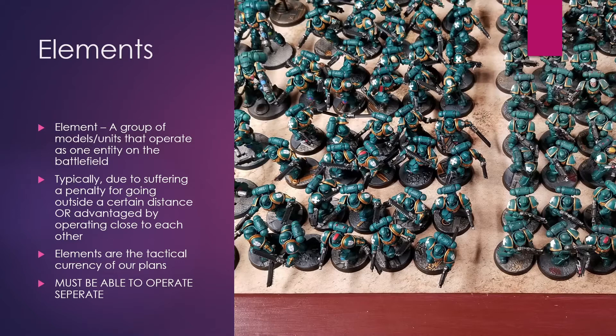Why do they operate as one entity? Usually one of two things: there either is a penalty, or maybe they're not even allowed to move away from a certain distance from each other. A good example with the 40k models we have pictured here are the squads. In 40k, an individual squad could be an element. A single model is not, because it's not free to move away from its fellows. But there are other reasons. In Heavy Gear, there is no squad coherency; instead, you're advantaged to operating close to each other by the use of orders and things like that.